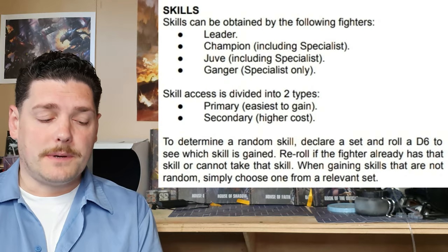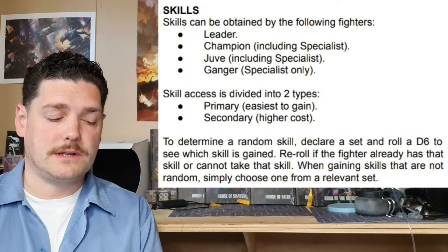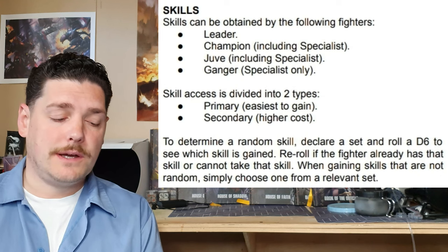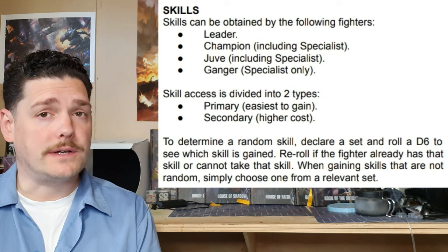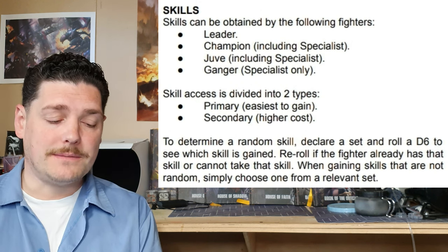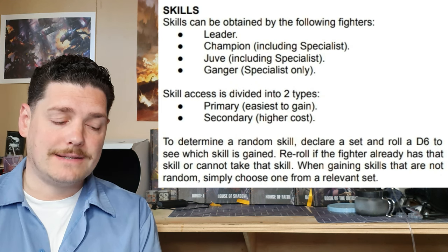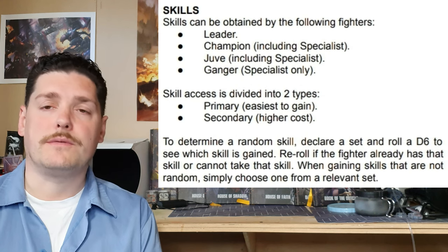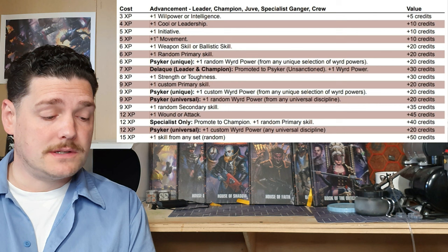Skills can be obtained by leaders, champions including specialists, juves including specialists, and specialist gangers. Skill access is divided into two types: primary skills which are quite easy to gain, and secondary skills which are much harder and cost more XP. To determine a random skill, declare a set and roll a d6; re-roll if the fighter already has that skill or cannot take it. When gaining skills that are not random, simply choose one from the relevant set.